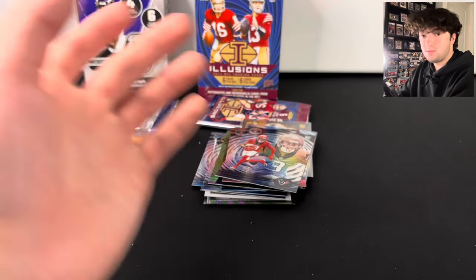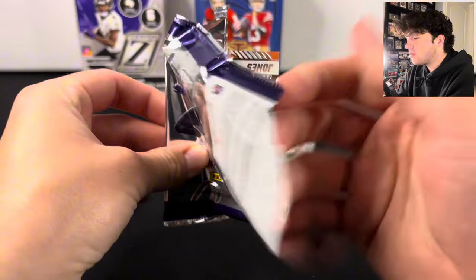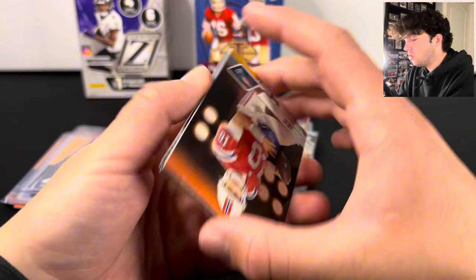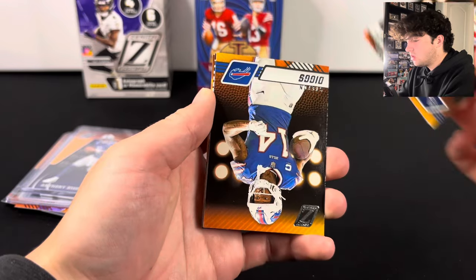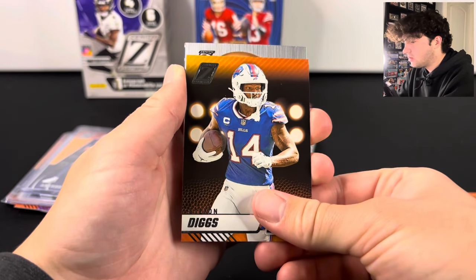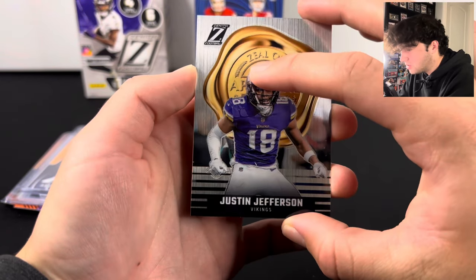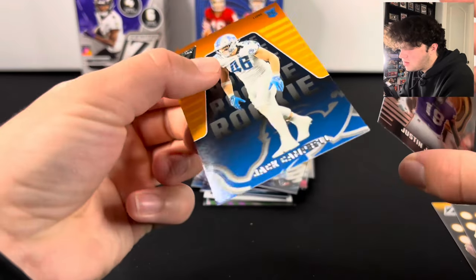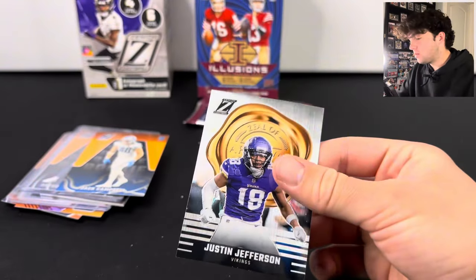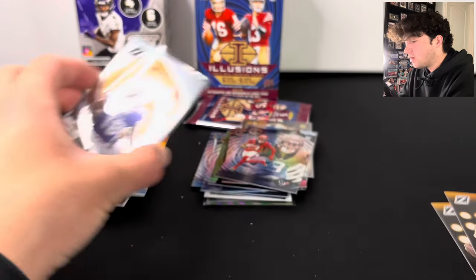We have one pack left in each box. No CJ Strouds yet — we did hit that Richardson from Zenith, so that was nice, but still nothing super interesting. We have one of those cool looking cards — we got a Justin Jefferson. It's called Zeal of Approval, and then a Jack Campbell. The Zeal of Approval on the Justin Jefferson — that's a pretty cool looking card. I wonder if there are numbered versions.